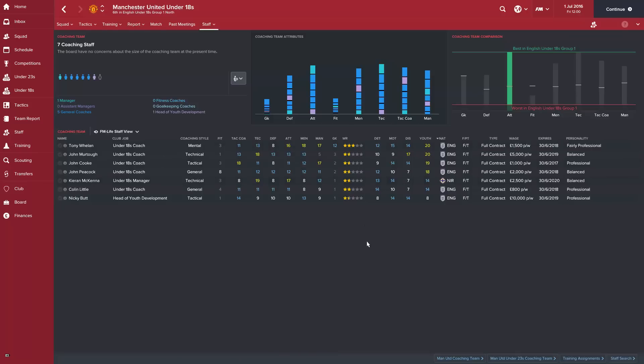What I'm looking for first is their youth coaching — how they work with youngsters. Sort the coaches by that column. As we can see, Nicky Butt, head of youth, is not very good — he's probably the first coach to go. Head of youth development is a major role, especially when developing a club. What I'm looking for is above 15 in that category. A couple of coaches there probably need to go. Man United are pretty blessed with their under-18 coaching staff — they've got a fair few good coaches in the technical area.